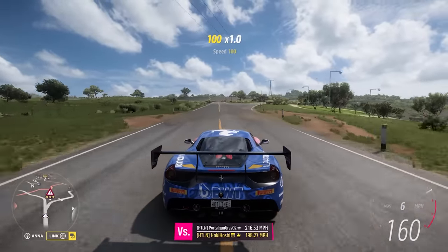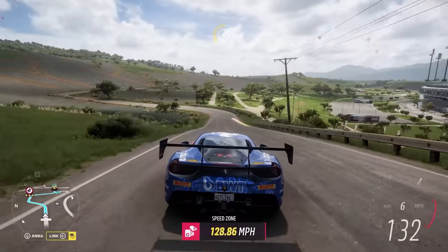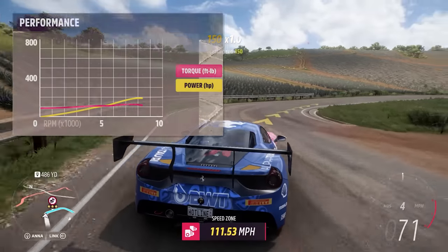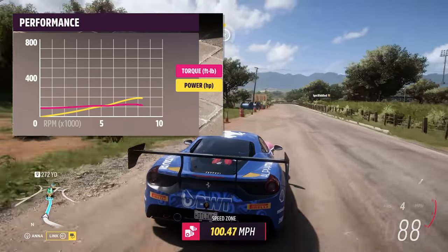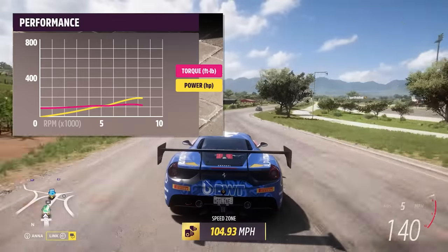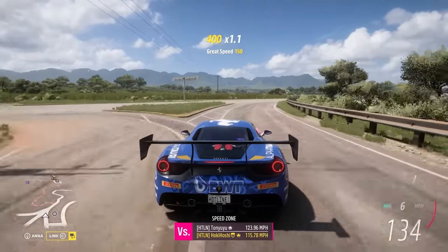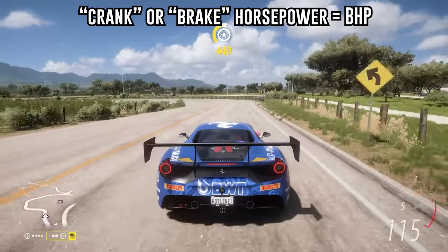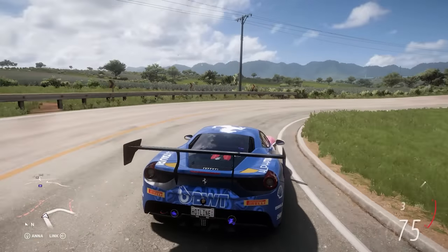Now let's talk torque and horsepower. You probably know that horsepower is a measure of how powerful the car is, but torque is the other half of that equation — they're mathematically linked, and you'll see both on the dyno chart. Simply put, torque gets you going and horsepower keeps you going, or torque is more related to acceleration and horsepower more related to top speed. You may also hear terms like crank, brake, or wheel horsepower. Crank or brake horsepower, often abbreviated BHP, describes how much power the engine itself makes at the crank — tested with the engine completely outside of the car.